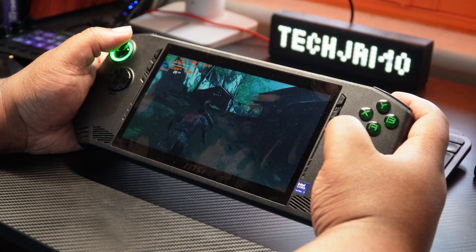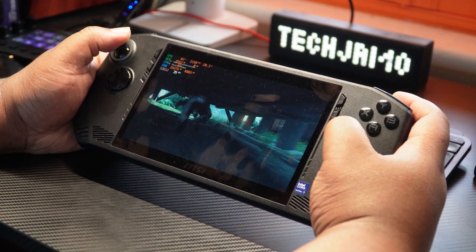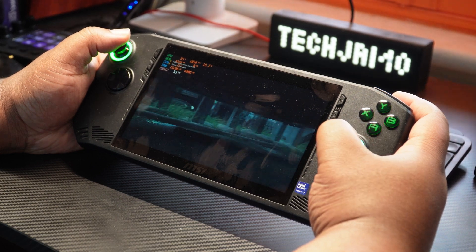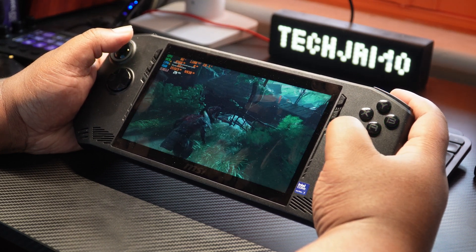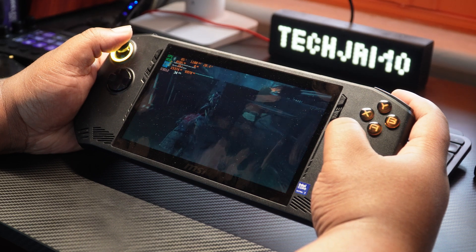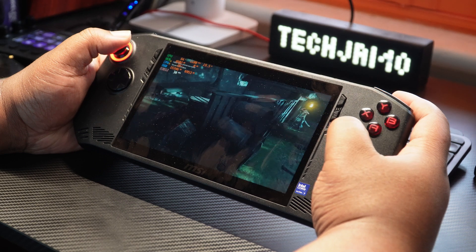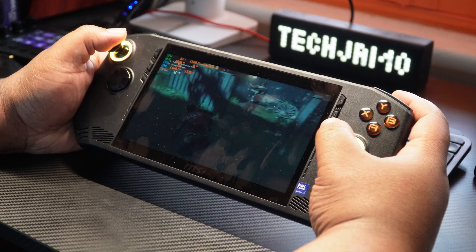Moving on to Ghost of Tsushima, which has been a tricky and demanding game for a lot of systems. I don't think the Intel drivers are ready for Ghost of Tsushima yet. The studio, Intel, and MSI all need to communicate, because the performance is not performing. We're getting a maximum of 35 frames per second with dips below 25 frames per second. This whole first part and tutorial is very stuttery — though there are some parts where I get a steady 50 FPS, but then looking in a different direction it drops back to 25-30. They just need to work for it.